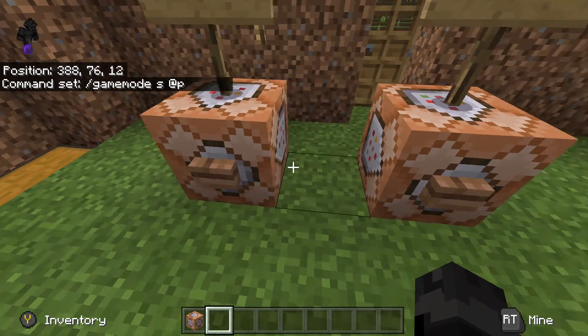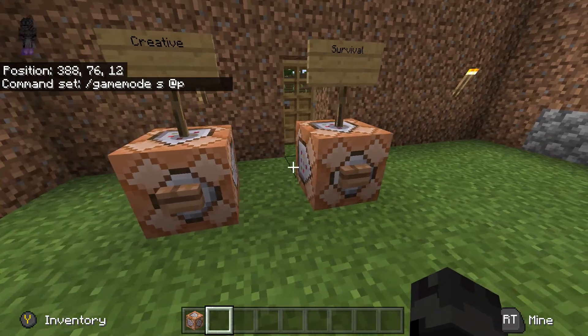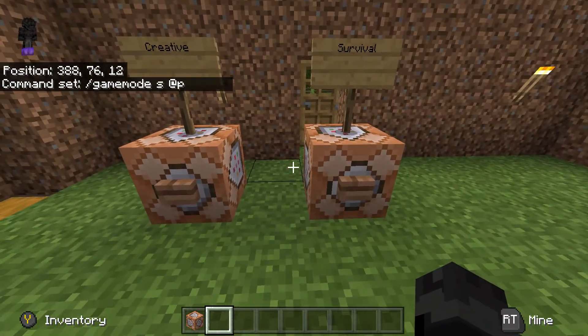Get a button or a lever, whichever you like, and place it by crouching and putting it on your command block.